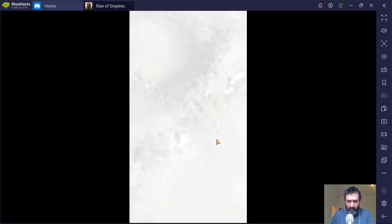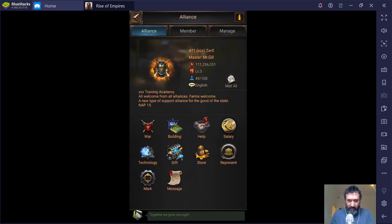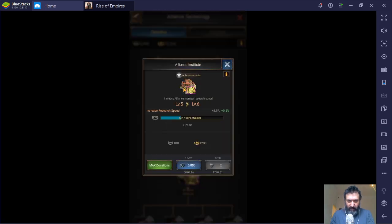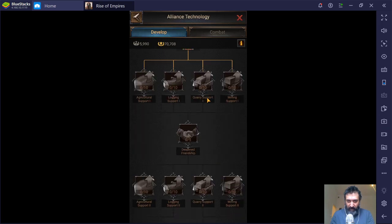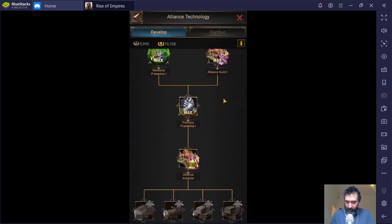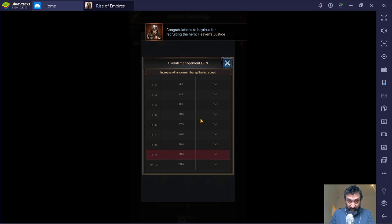The research screen — the tech tree, the Alliance technology tree — was changed. When was it? November? October? Something like that. Prior to that, as far as I remember, there was an Alliance research, and it was one of the first ones that made it so that you could upgrade your resource tiles. That was only up to a certain level, so that was how you got up to level five. Now, looking through here, there is nothing that increases the level of the resource tile — it doesn't exist anymore. It used to be here, now it's not here anymore. Overall management — what's that one do? Gathering speed. Okay, this could possibly help, but it doesn't say that it increases the tile level at all.